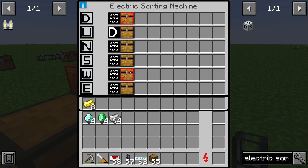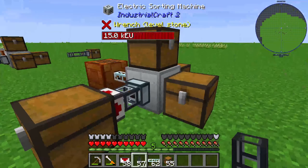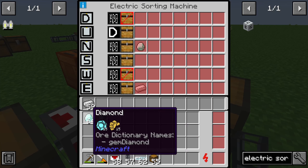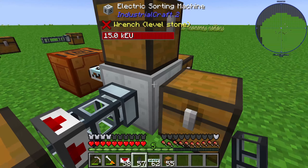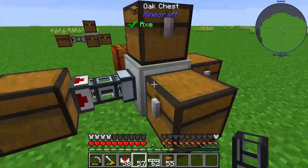The next thing we do is configure one iron ingot and one diamond ingot. We set iron to go east — south won't work because that's our input side. Then we need the north side where we can route the diamonds. Looking at the setup: in the north we have diamonds and in the east we have iron. East is iron, north is diamonds — very clear.